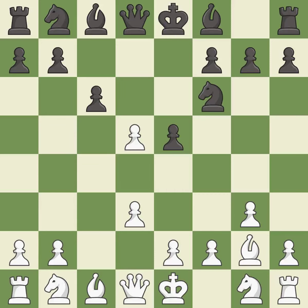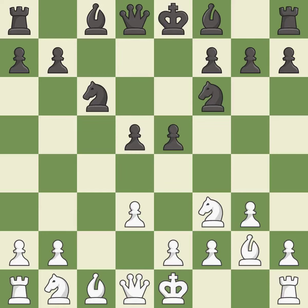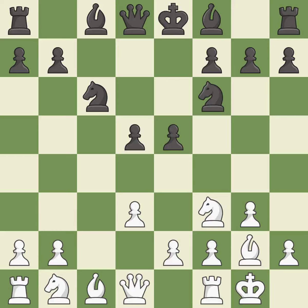This is an equal trade — excellent. Recaptures. This activates a knight by developing it off of its starting square — excellent. This defends a pawn that was under attack and had no defenders — best. Castling gets the king to a safer square, out of the center of the board, while also developing a rook.